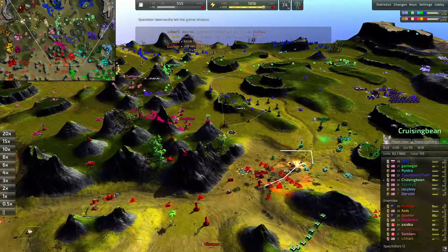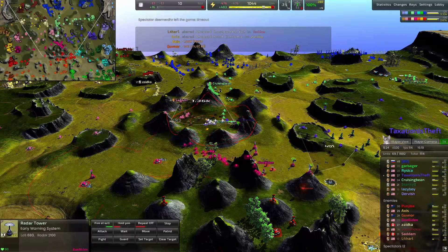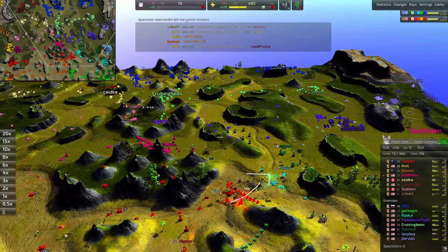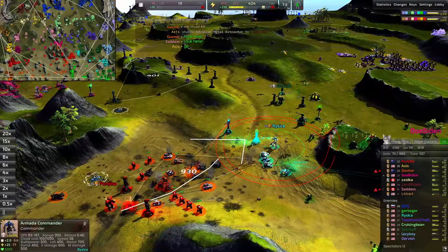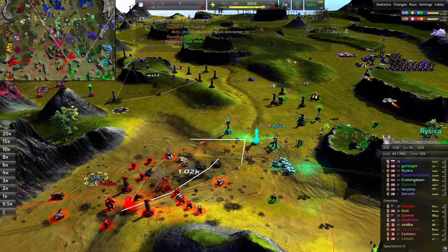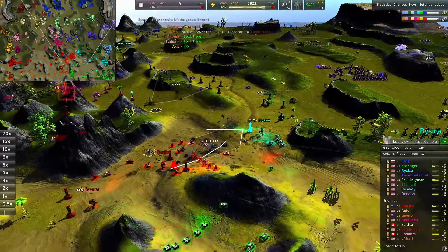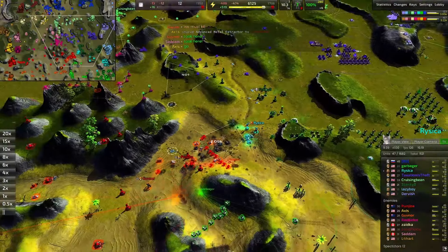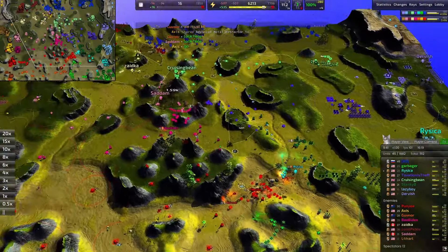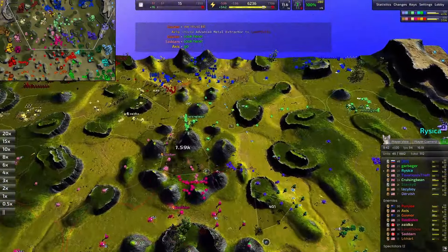They're in a great position to push through since Beau Biden can support from right here, although they are moving back due to Taxation Is Theft's shenanigans, which are actually helpful for the cool color team. Risika is trying to hold back the horde — they need to get some reclaim bots up here. There's 1,100 metal of reclaim sitting on the field unclaimed.